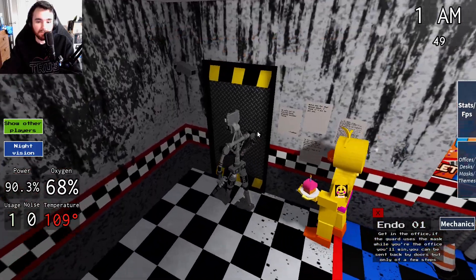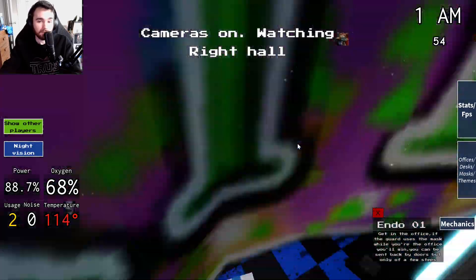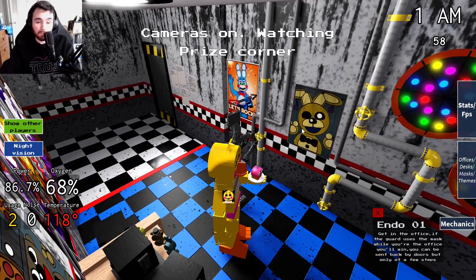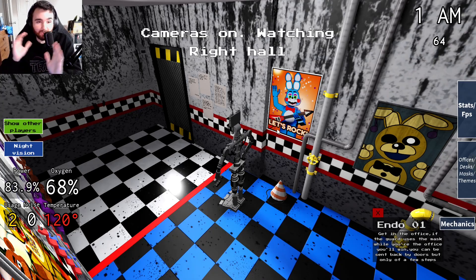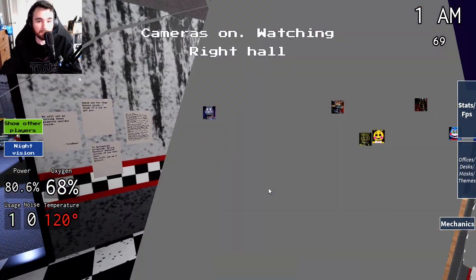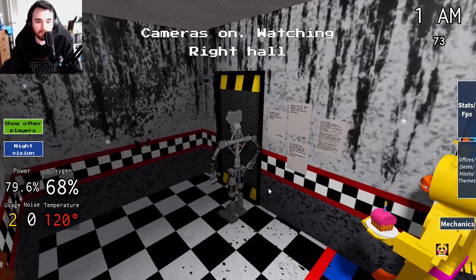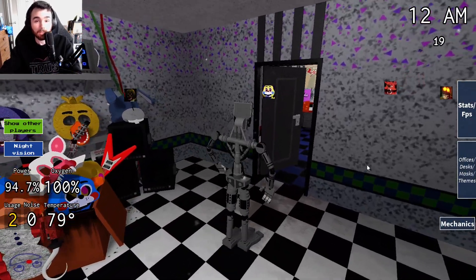If only this guy was a bit faster. You can see how I got sent back — but I'm not sent back too far, so it's not too bad. If there are no mask animatronics, there's no way to get a kill unless the guard makes a mistake and accidentally puts their mask on while you're in there — but that's either super rare or the guard is pretty inexperienced. That's pretty much it when it comes to support: it's definitely your mask animatronics.